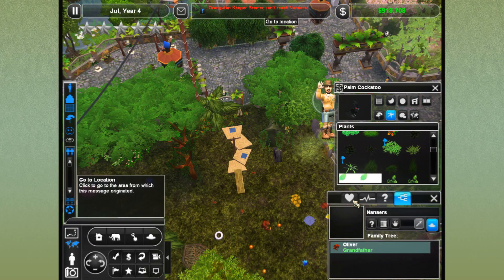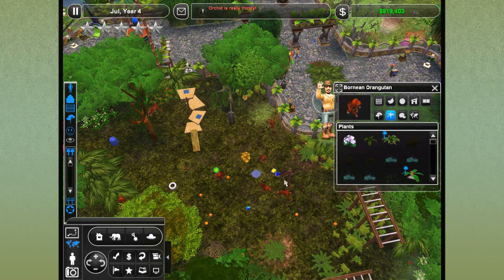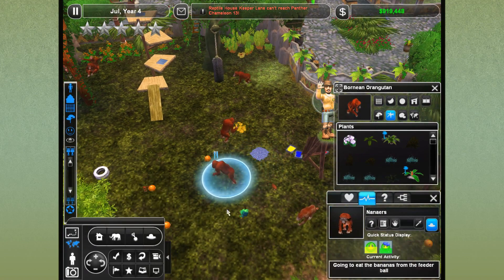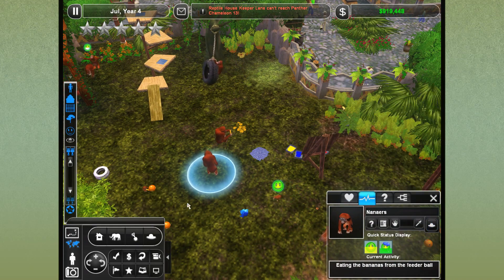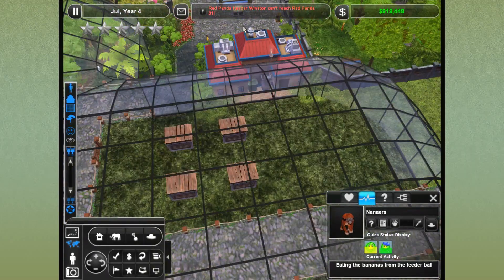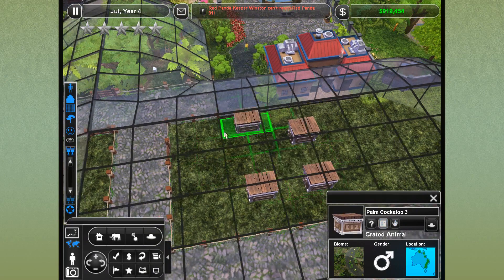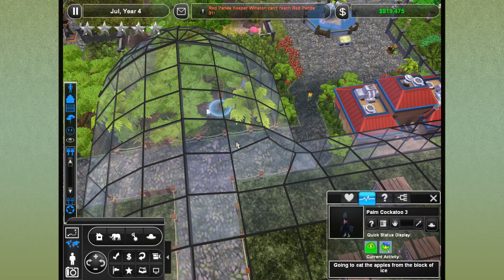Nanners — are you okay, our little hungry orangutan baby? Come over here, Nanners. Nanners just grew up! That's so cool. And Nanners is still obsessed with eating bananas from the feeder ball. Look at everybody — they're just having a good time. I cannot believe how excited I am about the orangutan area. Let's go ahead and move the palm cockatoos into their exhibit and see how they enjoy it, hopefully they won't just wander out and start terrorizing everybody.